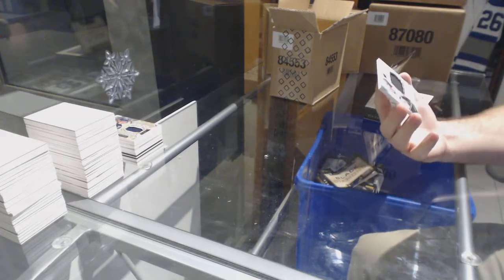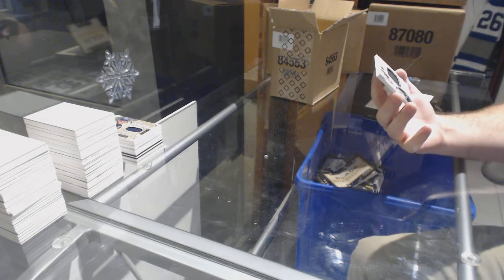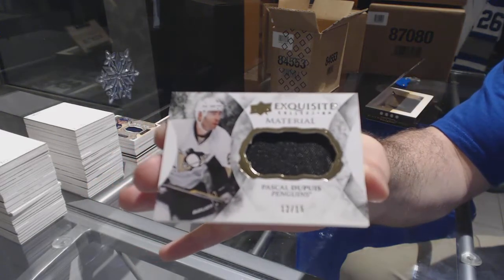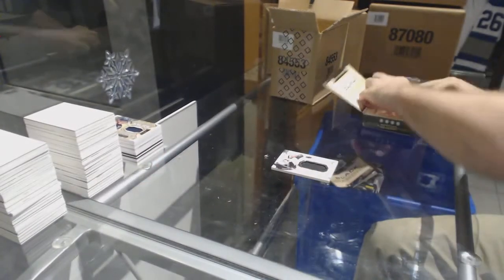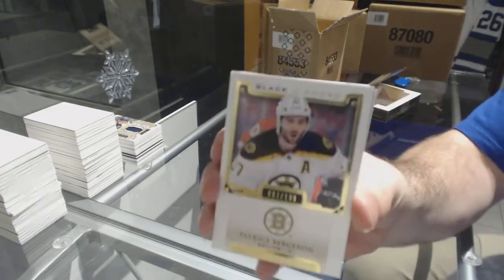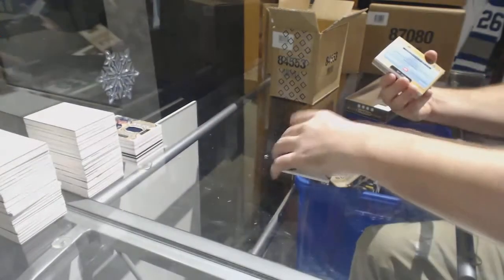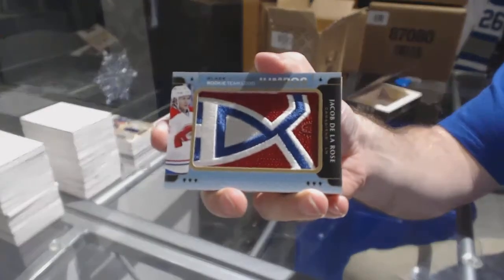For the Penguins, number 12 of 15 exquisite materials, Pascal Dupuis. For the Boston Bruins, a 109 Patrice Bergeron base card. For the Montreal Canadiens, team logo jumbos Jacob De La Rose.